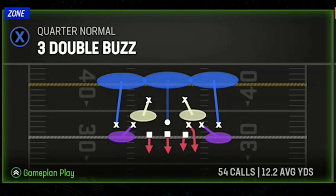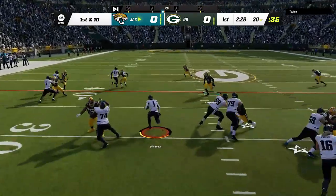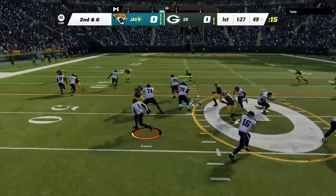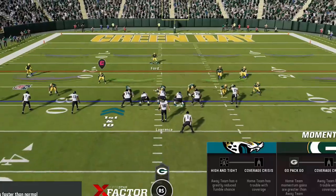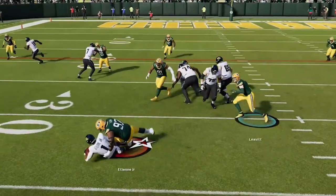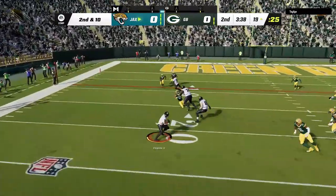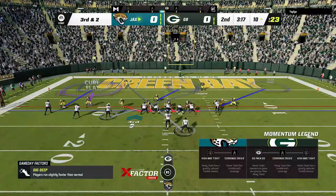On defense I'm using something new out of the quarter normal — it's a very good pass defense, and I plan to put out a video about it soon. But every time I came out of the quarter normal, my opponent would just immediately switch to the inside zone and run the ball repeatedly. I eventually switched to a cover four match so the safeties would help in run support, and once inside the red zone I switched to a large defense entirely to force a field goal.